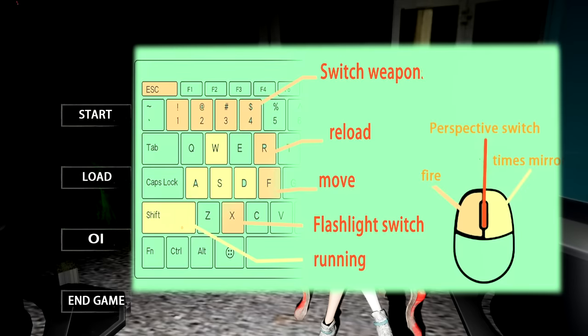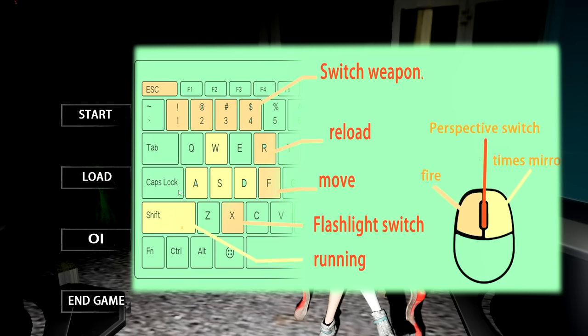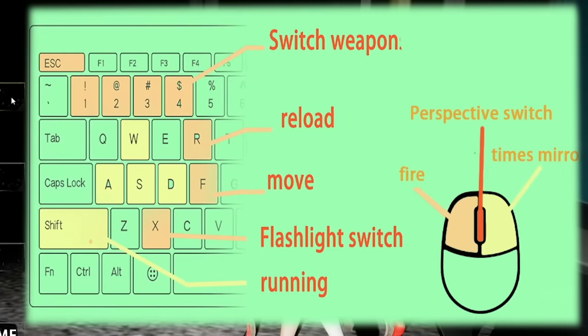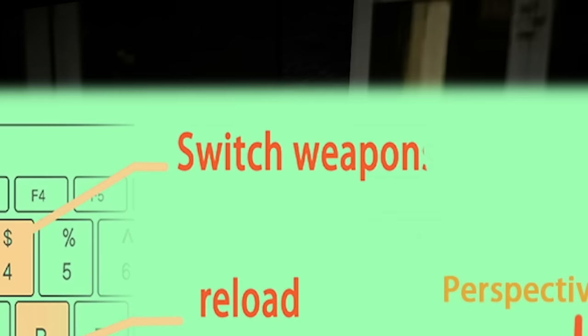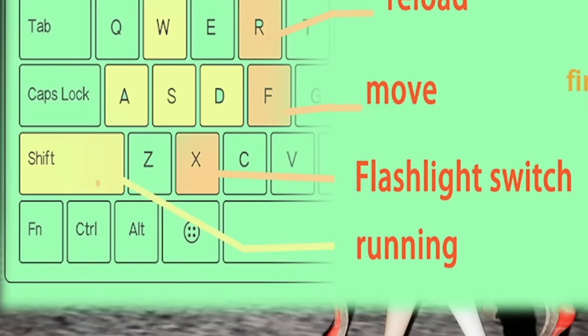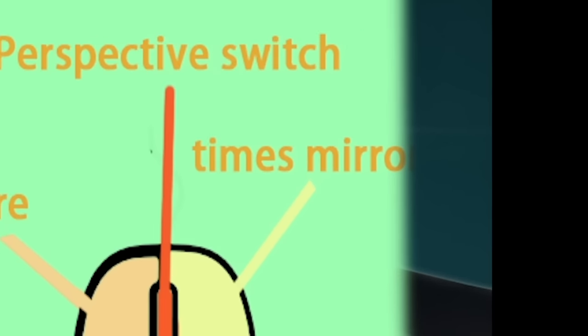There's no way to change the keybinding. In fact, there's no settings at all. You've just got this weird image pointing to things and saying what they are, with part of it cut off. You've got Switch Weapon with the S cut off, R for Reload, apparently F is Move not WASD, X is your Flashlight Switch, and Shift for Running. On the mouse, you can fire with left click, scroll for the perspective switch, and right click which apparently says Times Miro. I have no idea what Times Miro actually does.